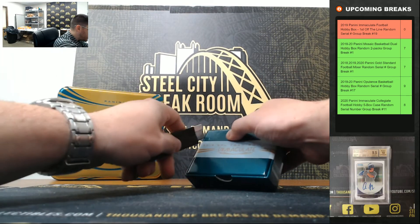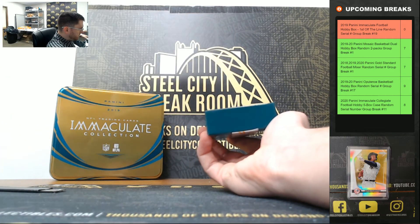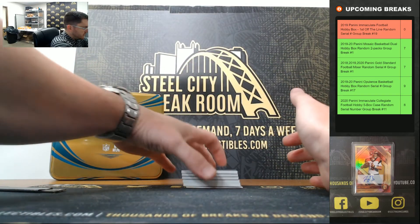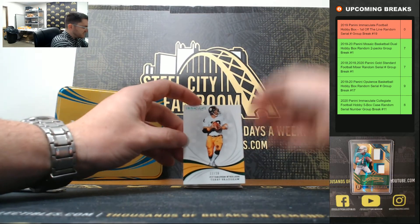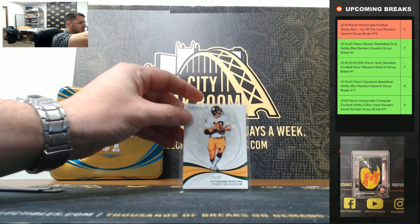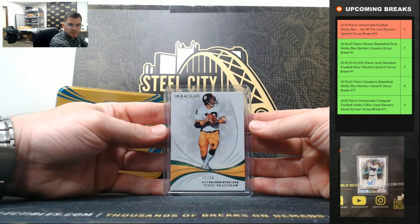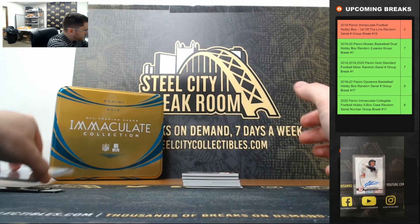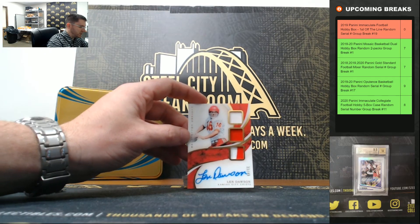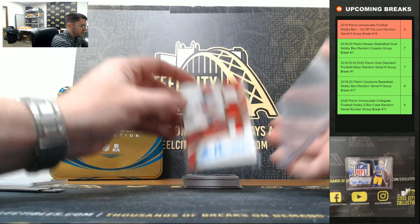All right. Looking for that first off the line Emerald Base and the Emerald RPA. So we'll start at the base. Terry Bradshaw, 12 of 20 — going to two. Len Dawson, triple patch auto, 23 of 49 — going to three.